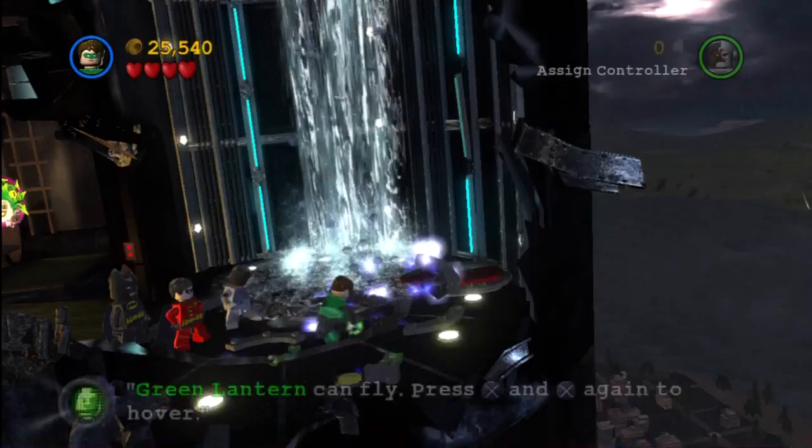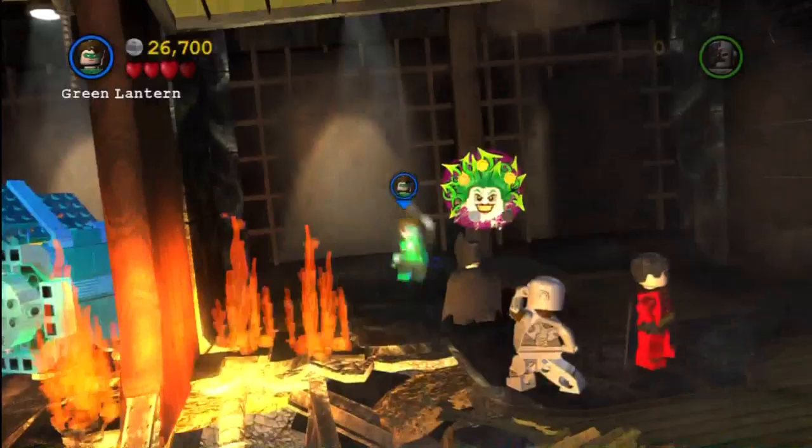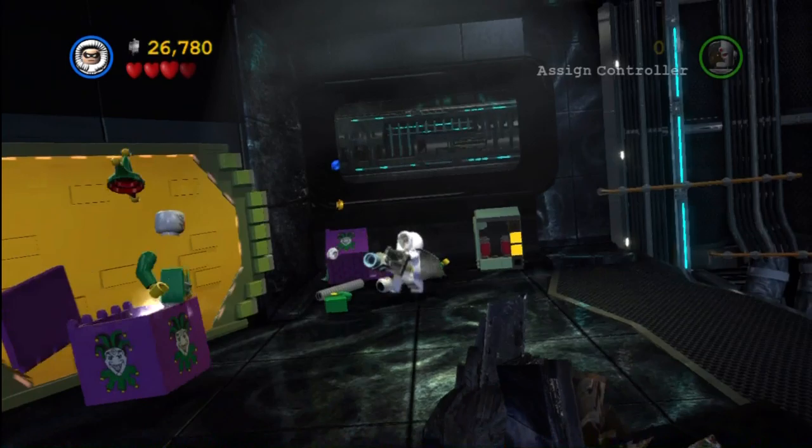Make sure you pick up all of the studs that you possibly can. I think the stud levels are so low on this generally because you tend to die a fair amount — there's lots of places to die, anyways. Not saying you suck, just saying there's opportunity. So once everything crashes and you kill out all the baddies, you'll get some bricks. Build the bricks, get a Robin suit signal, switch into the ice suit, freeze the water dropping down from the pipes, and then climb up them.